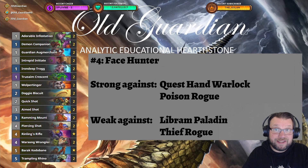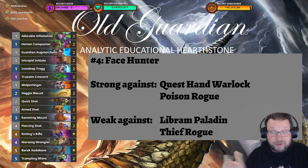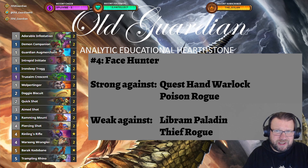The fourth best deck to climb the ladder with is Face Hunter. No cards have been changed recently — Face Hunter is just Face Hunting as usual — and Face Hunter is happy to see more Poison Rogues around, because Face Hunter is one of the best counters to that deck. But it also has weaknesses against some of the other popular decks, like Libram Paladins and Thief Rogues, so everything is not great for Face Hunter, but it's still moving solidly forward.